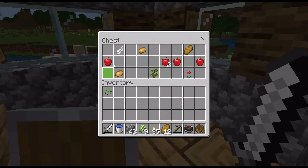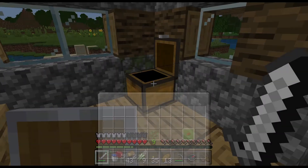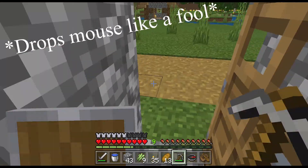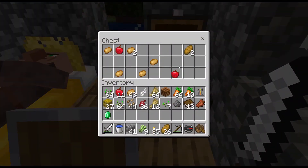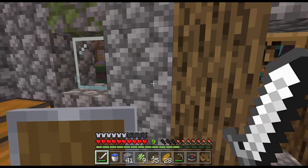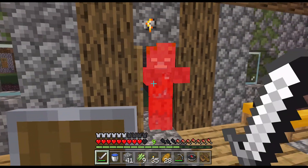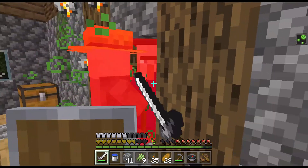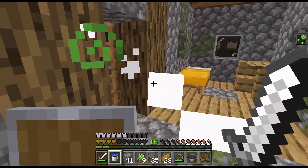I'm going to go ahead and raid this village. We have potatoes, bread, apples in here. A couple plants, which I'm not too worried about. I'm going to steal their brewing stand. They have an emerald in here, and a lot more food. I'm going to go ahead and take those — don't mind if I do. We got a drowned trying to break in, I'm going to go ahead and take care of him. And oh my god, a witch. So she poisoned me, but she dropped some red stuff. That's good, I guess.